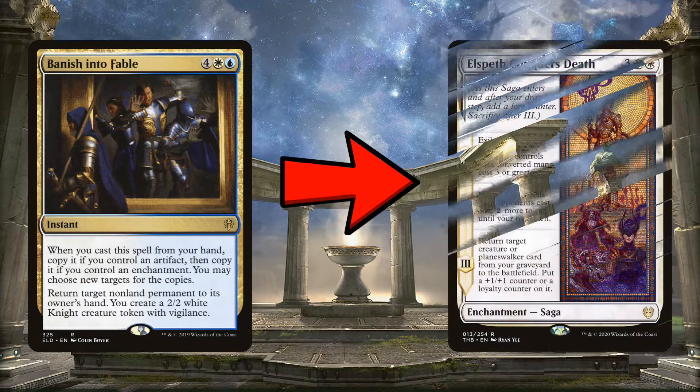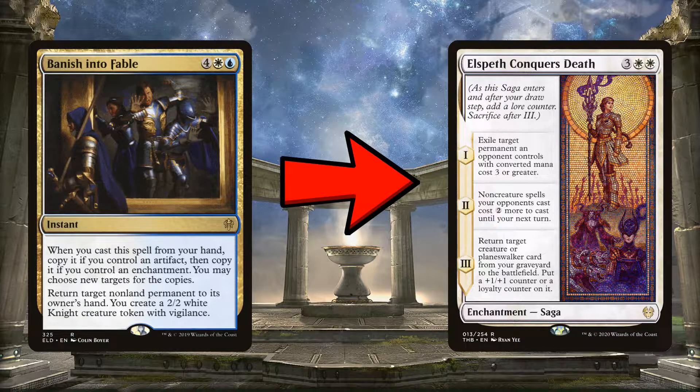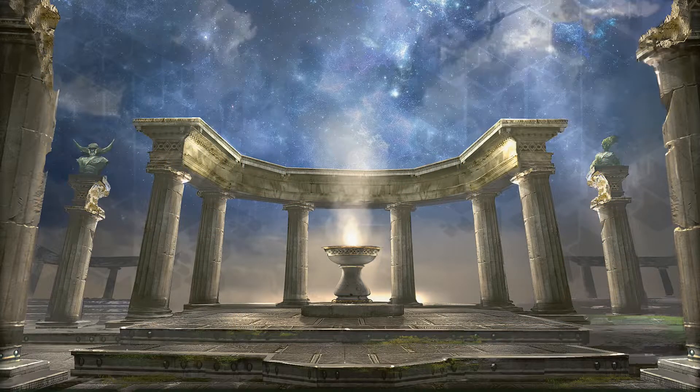Finally, I want to take out Banish the Fable for Elspeth Conquers Death — that's the second rare I want to add, just one copy. Banish is cool and can bounce three creatures and create three tokens if we have an enchantment and artifact, but six mana is clunky and it only delays threats rather than solving them. Elspeth Conquers Death can permanently remove a big threat or planeswalker, makes your opponent's next turn more expensive, gets something back from your graveyard, and counts as an enchantment on the battlefield. I prefer it over Banish.